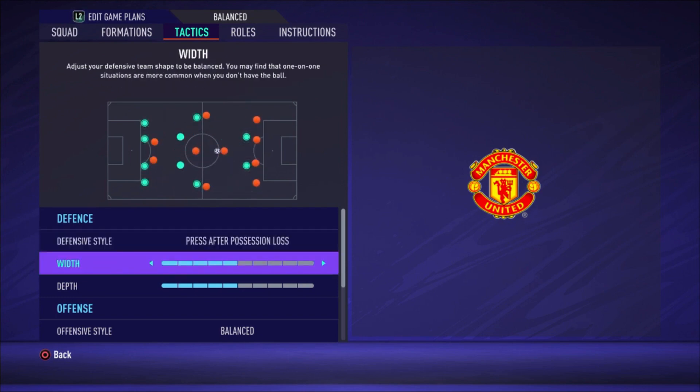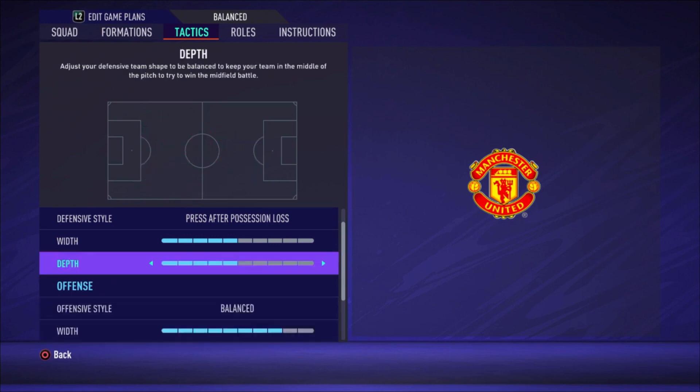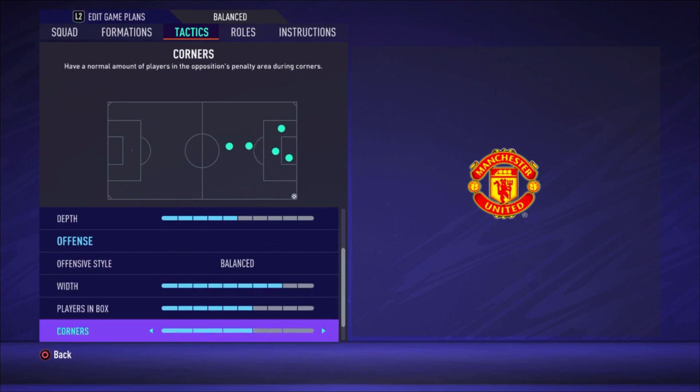The defensive style width is five bars and depth is five bars. The offensive style is balanced with a width of eight bars — that's because the wingers start really wide, and when there's a good opportunity to cut inside and get in behind, they make runs inside to surprise the opponent. Watch them making those runs, give through balls especially to Rashford. Players in the box is six bars, corners and free kicks are both three bars.